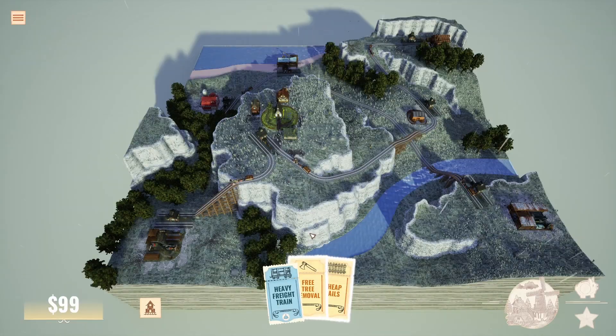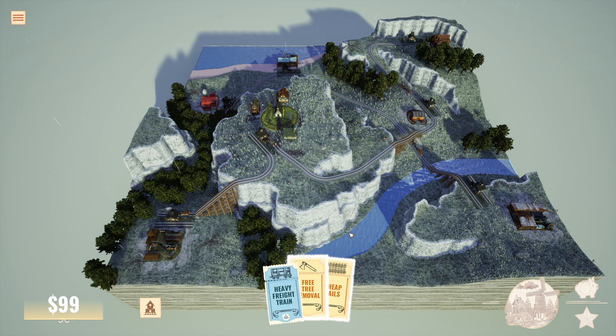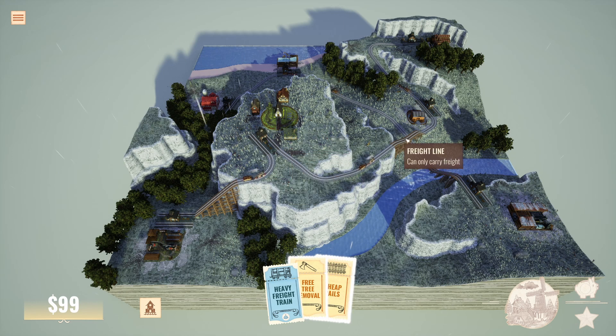There are also different types of trains in the game: passenger trains that transfer passengers between cities, freight trains for the resources, and mixed trains that can do both. You also have cards — cards where you can have even better trains. For example, the heavy freight trains will make me 50% more money. But there are also other cards like free tree removals or cheap rails, which makes the cost of a rail half the price. There are also similar cards for bridges. You need to be strategic with those cards — you shouldn't play cheap rails on a very small rail, but maybe on a very long one.